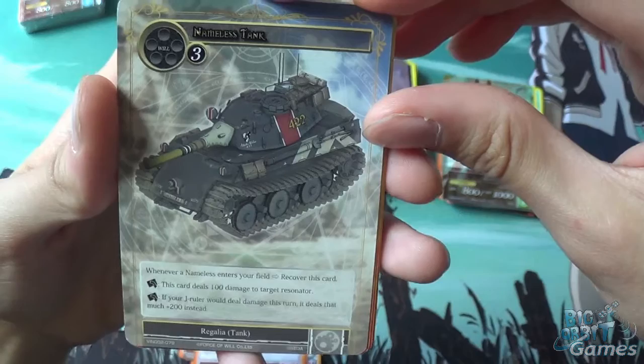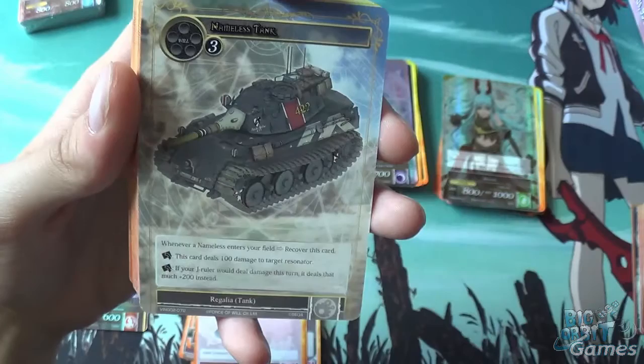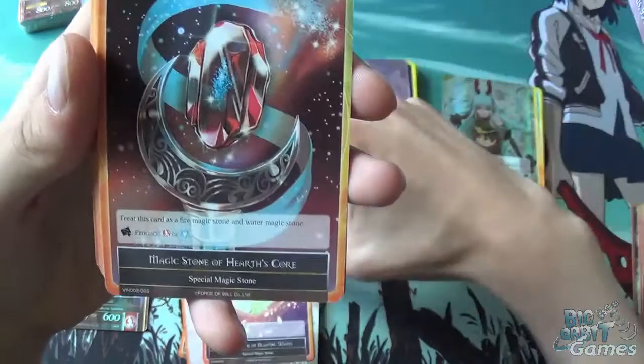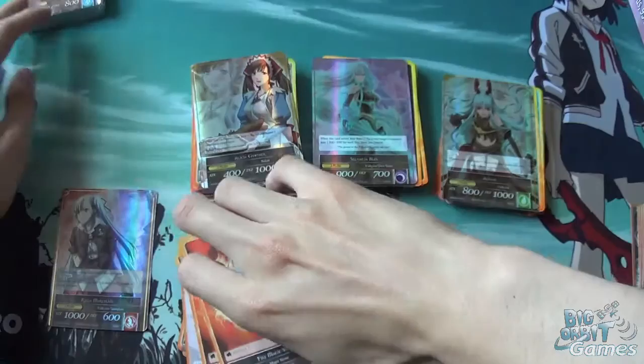Nameless Tank — rest this card: this card deals 100 damage to target resonator. Rest this card: if your J-Ruler would deal damage this turn, it deals that much but plus 200 instead. Magic Stone of Blasting Winds counts as wind and fire; Magic Stone of Hearth's Core counts as fire and water. And that's the rest of this deck.